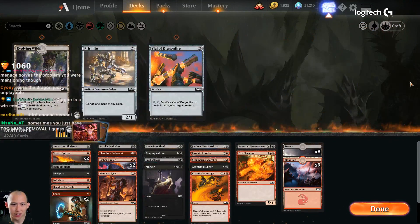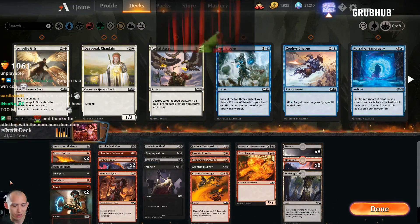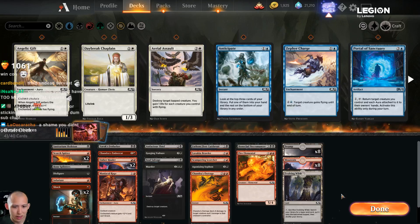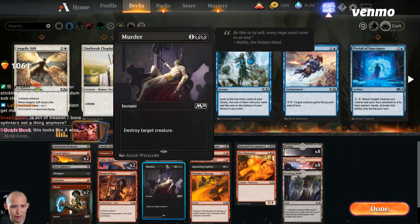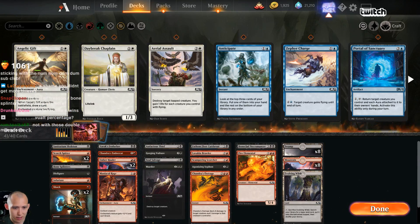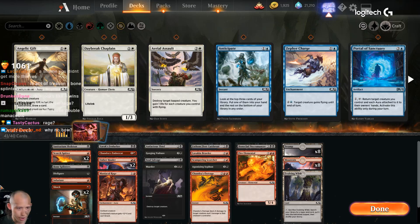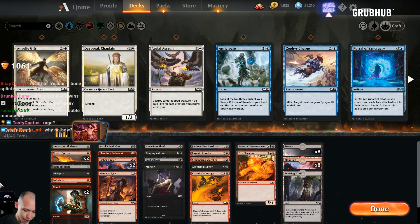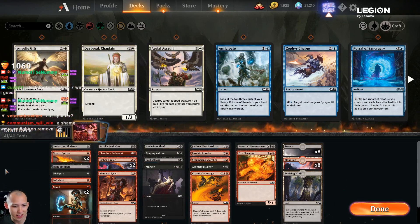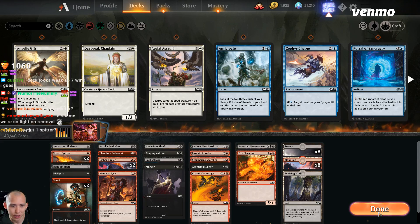Might be able to run 16 lands in this deck. 17's probably fine so I'm just going to cut the reckless airstrike. Still have 14 creatures - not that bad. For removal we have outrage, siphon, murder, two haulers, bone splinters, disfigure, two shocks. We probably need to save our big removal spells like bone splinters and murder for larger threats. I'd rather cut the infuriate here or the maniacal rage. I don't think I want to cut any creatures.